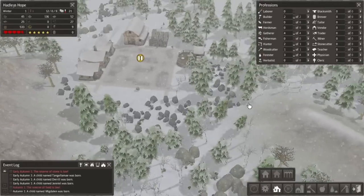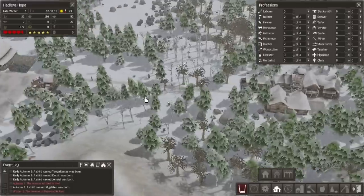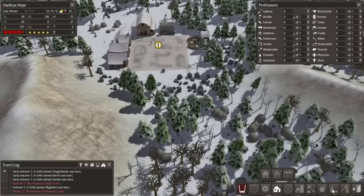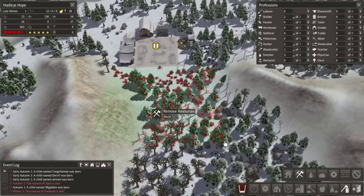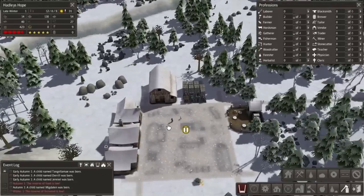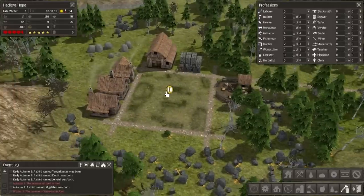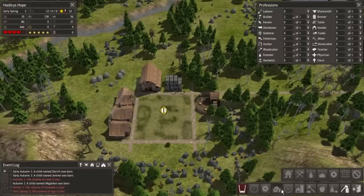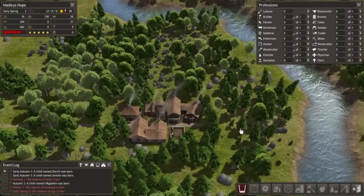We're doing okay for food. Firewood's doing good. We are getting a bit low on the logs, so what we might do is cut down a few trees and collect some resources. Remove resources - this is going to take everything in this area out for us. This is quite a challenging game. The idea is to try and expand as much as possible and keep everyone alive as long as possible, basically. There's no combat in the game, there's no tech trees - you can build anything at any time. And the challenge comes in keeping your colony alive as long as possible.